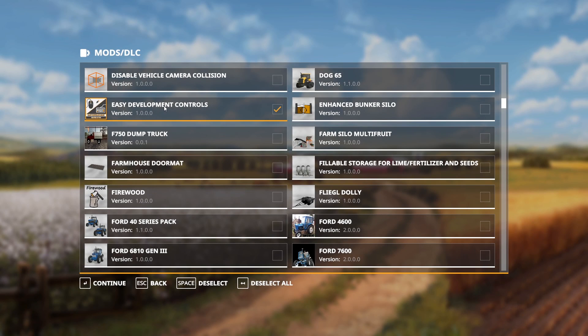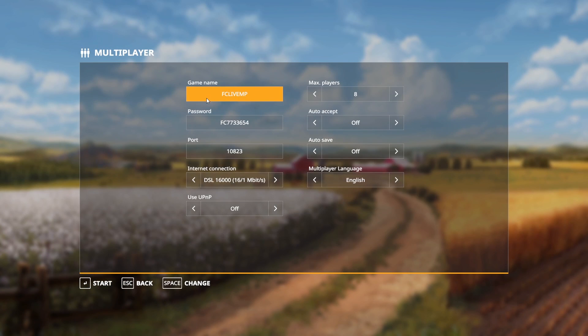Other players have to have all the same mods to join, and they must have the exact same version — if they have an older or newer version it won't work. I hit Continue, and here I can set a name that people can search for, a password for people to use or leave it blank, and auto-accept on or off. I usually put auto-accept on, so players with the right info get in automatically without me approving each one. You can also toggle auto-save.